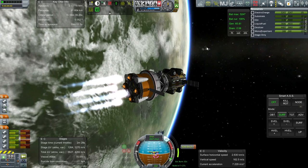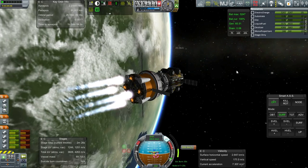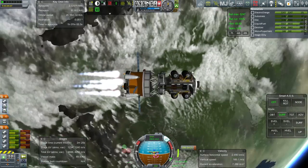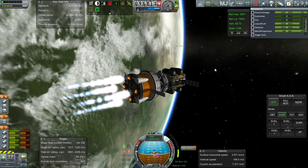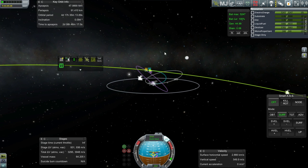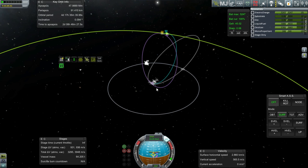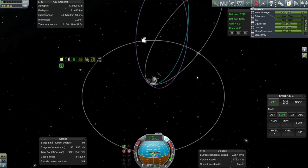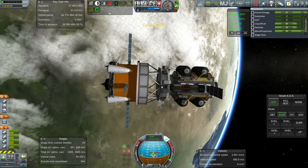There's some debris from the carbonite detector — we are getting crowded up here. I'm only clearing debris on the ground, so it's getting crowded in orbit. The drilling unit Rocky is on its way. Let's turn back to Bullwinkle A.